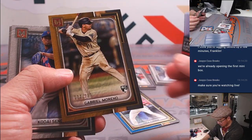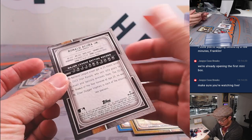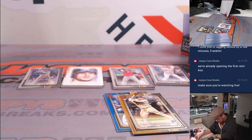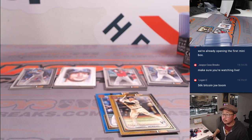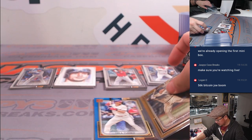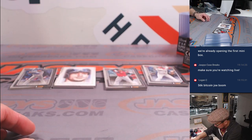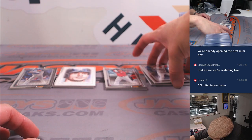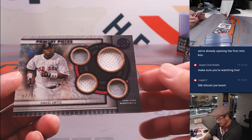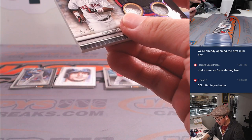Gabriel Moreno, 007 out of 299. Let's try not to do the autographs first. Behind Angel Zotani is Primary Pieces — Big Papi, David Ortiz. Nice — 7 out of 15, two-color quad relic.